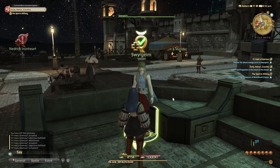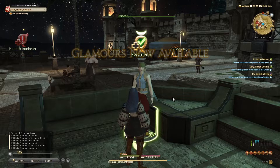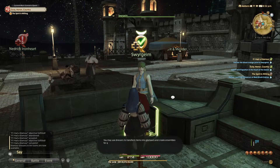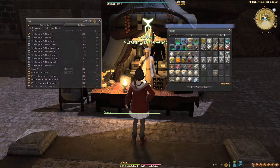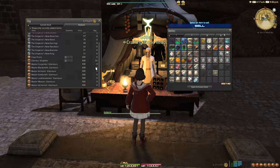If you have a Disciple of Hand class — a crafter — leveled to 15, she offers the quest 'Absolutely Glamourous' that also involves orange juice, which will unlock a vendor. This vendor sells books which allow you to craft your own Glamour Prisms, Clear Prisms which are required to craft Glamour Prisms, Glamour Dispellers, and the Emperor's New Gear.